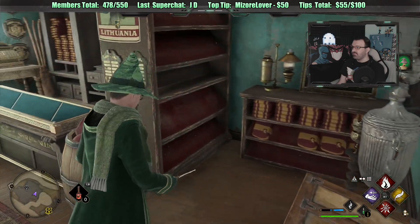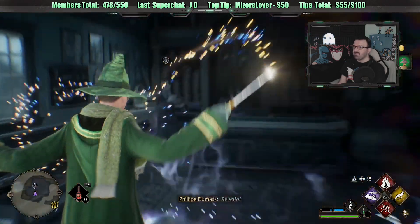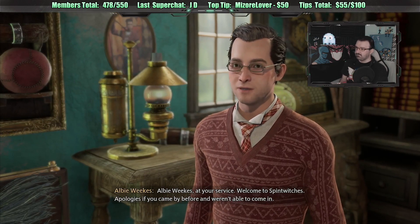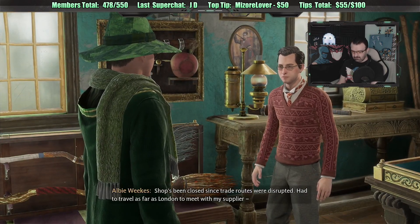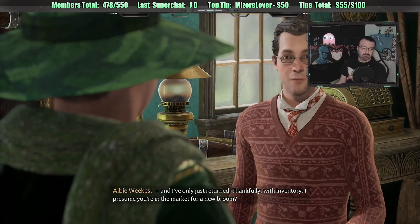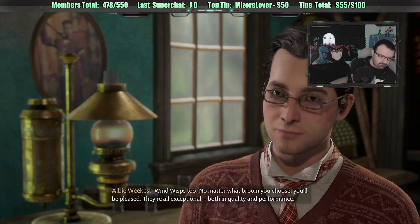I've got something to open here first - a plum sorcerer hat, that's crappy. Albie, why do you have chests I can just rob? It's not a very efficient business model. Hello, Mr. Weeks. Albie Weeks at your service - welcome to Spintwitches. The shop had been closed since trade routes were disrupted. I had to travel as far as London to meet with my supplier and I've only just returned, thankfully with inventory. I presume you're in the market for a new broom?